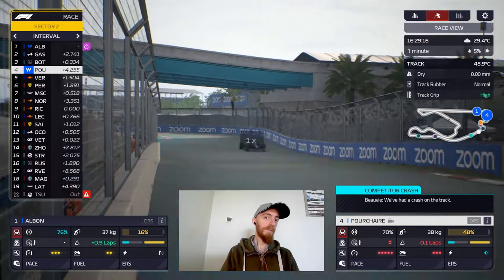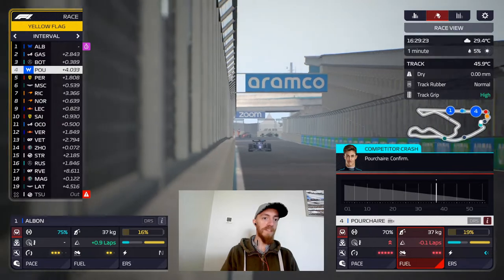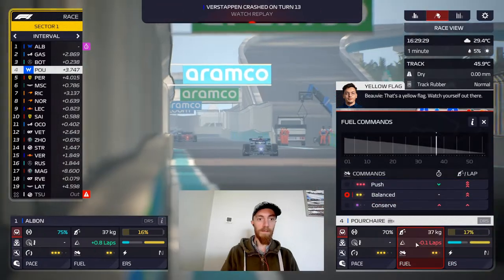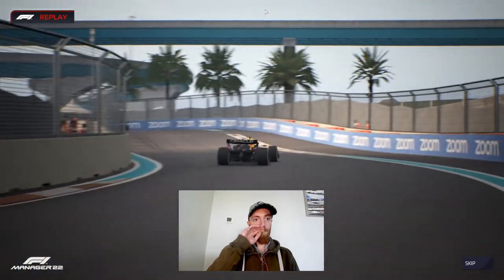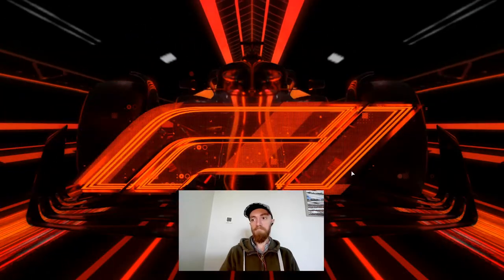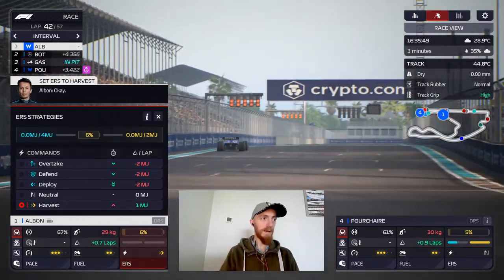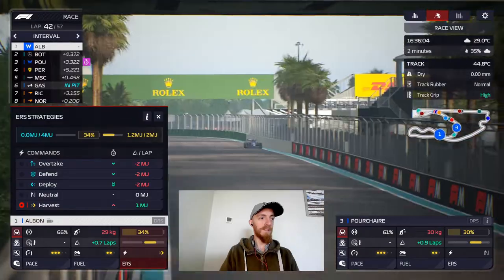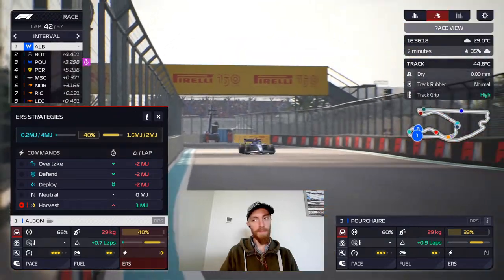Porsche opens up a gap — 0.3, 0.4. Albon 3 seconds at the front. What's happened — has he crashed? Here's the replay, watching the Red Bull — it locks up, there's the crash. Gasly pits again, Bottas — four seconds. That puts Porsche up into third. I'm just going to harvest a little bit here, build up some ERS, and then maybe push for fastest lap.